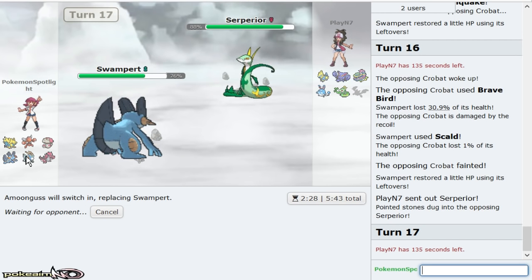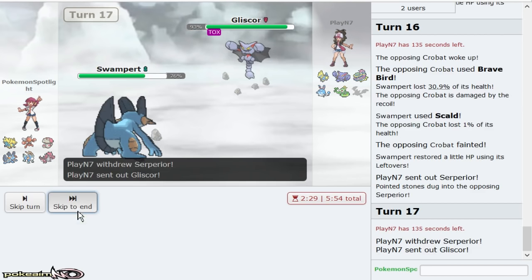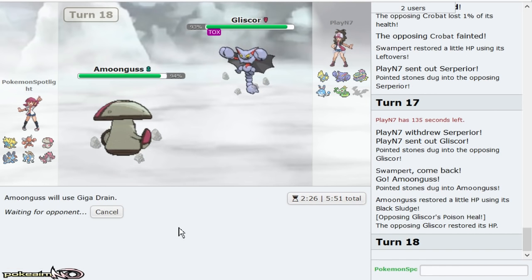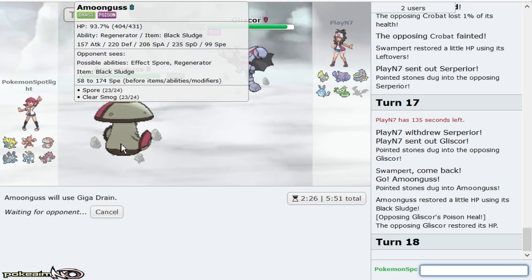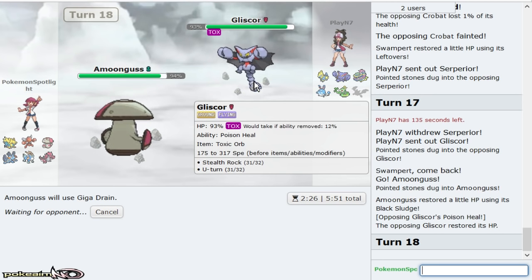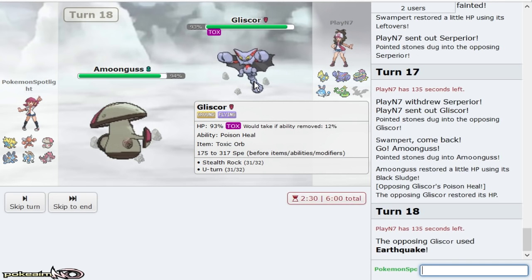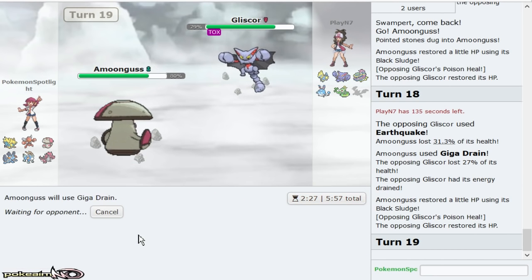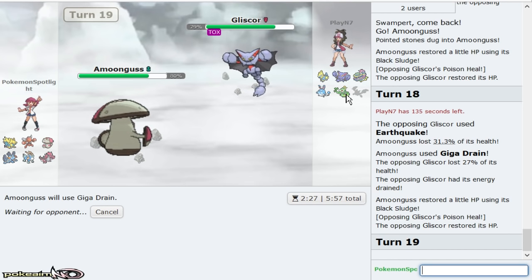When next time Muk comes in I get an SD with Gliscor, which is what — Cobalion — that's what I want. I'll just Giga Drain here — I don't lose anything from it. He's not gonna do any damage to me. Stealth Rock, U-turn, Earthquake, Roost. Could be U-turn, Earthquake, Toxic with no Roost. I appreciate that damage, I ain't doing crap. I don't even need my Giga Drains in this game — I need Clear Smog to stop Suicune, Clear Smog to stop Azumarill, and any damage on Muk is damage.